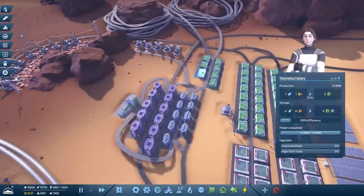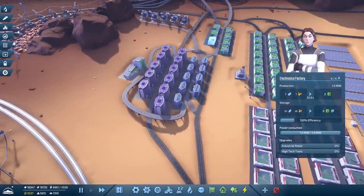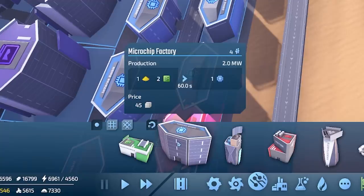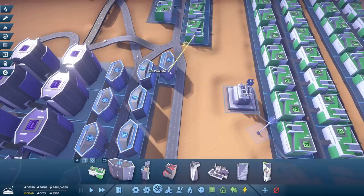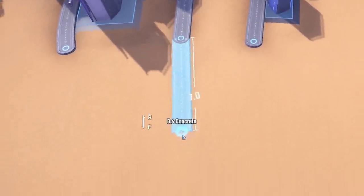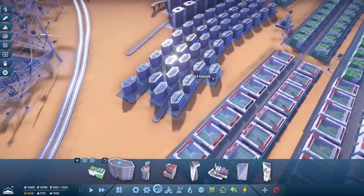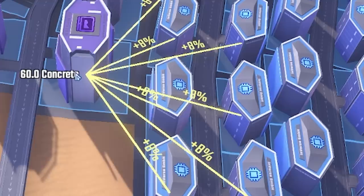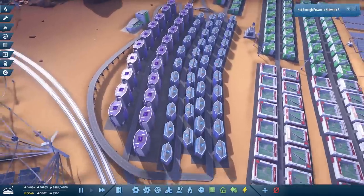I'll probably build extra ones over here. Up here I just need more of everything. We'll delete the roads back to there, build a load of microchip factories because that's what we need to make the computers. Then we'll extend all the roads further down and build loads of computer chip factories — which on this side get a very hefty efficiency bonus. We've connected all those up.